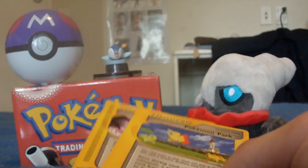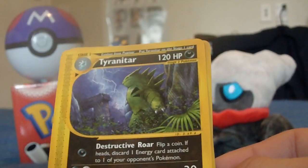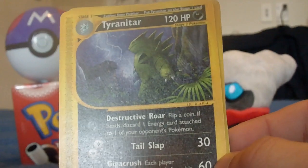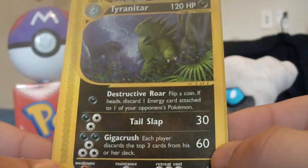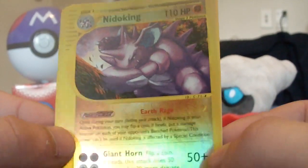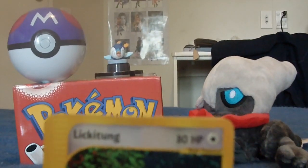Triple rares! Tyranitar is pretty epic — it's like Godzilla, like Arnold Schwarzenegger, like the Terminator just came here to destroy everything. Nidoking and the Artillery rare are nice too. I love how these packs are either win or lose — you either get a crappy reverse and a non-holo rare, or you get three rares in a row. Three packs left, let's see what we can get.